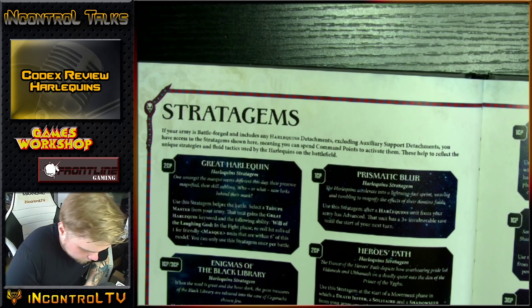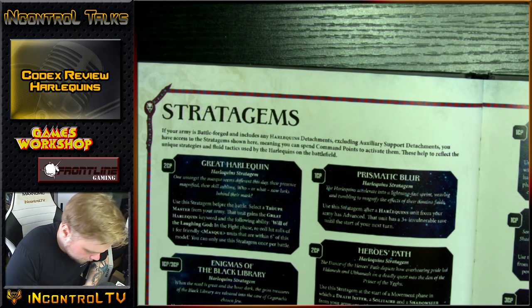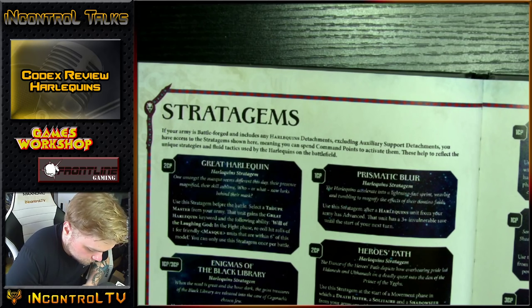Fire and Fade: shoot and then move again afterwards — 1 command point. Dramatic Entrance — 1 command point: use at the beginning of your opponent's charge phase. A Harlequin character within 6 of an enemy unit can perform a Heroic Intervention and move up to 6 when doing so. A 6-inch heroic intervention for 1 command point. Baller.